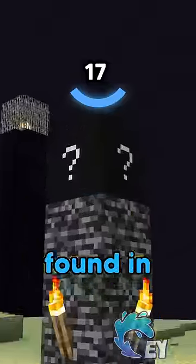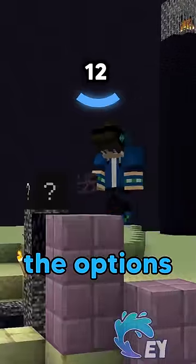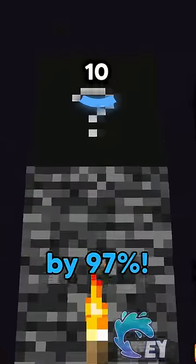Hint 6: this block can be found in the End. There is only a limited amount of blocks in the End, so this lowers the options you have by 97%.